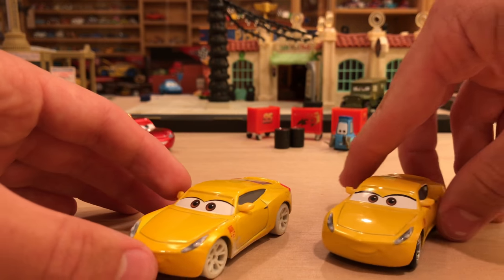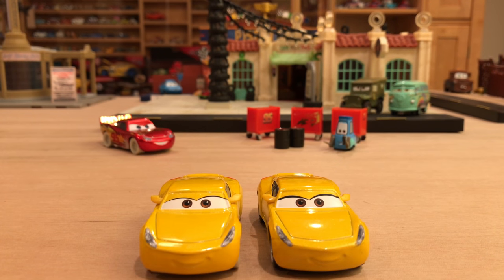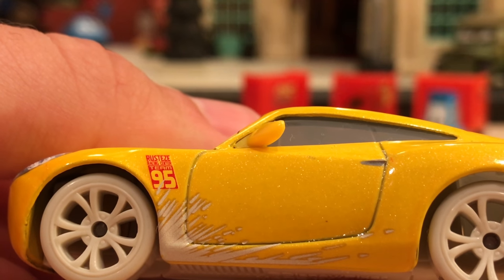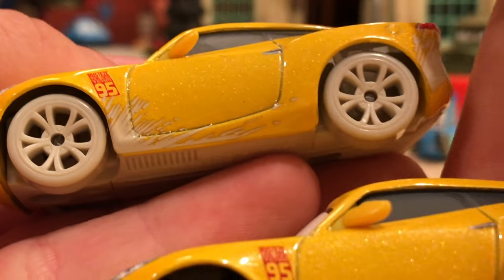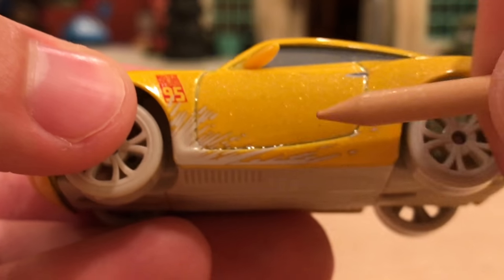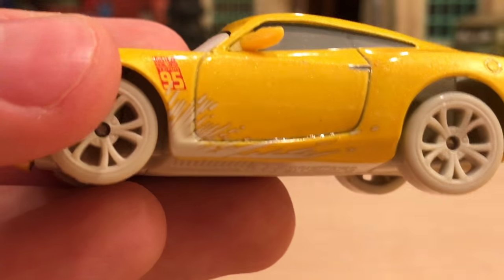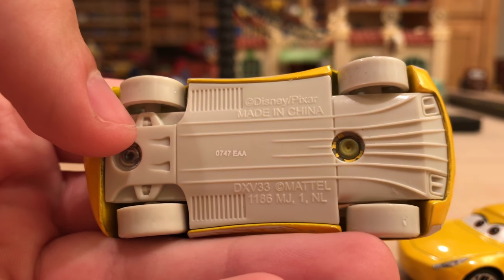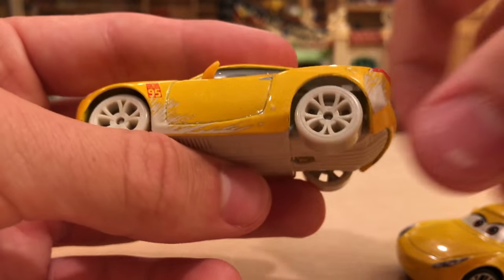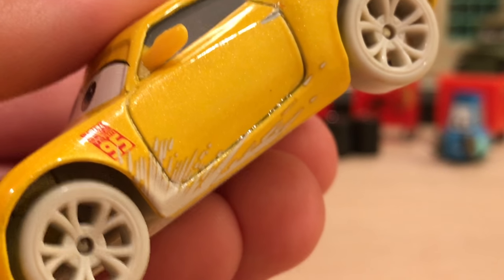Now moving on to Sandy Cruz Ramirez, which is not that much different from the regular Cruz Ramirez. The expressions are pretty much the same, though the eyebrows appear thinner on the sandy version. On the side she has her Rusty's Racing Center Team 95 logo. The sand splash — it kind of looks like snow at first glance, because it's so pale. I feel like they should have made the sand a little bit darker and more tan.